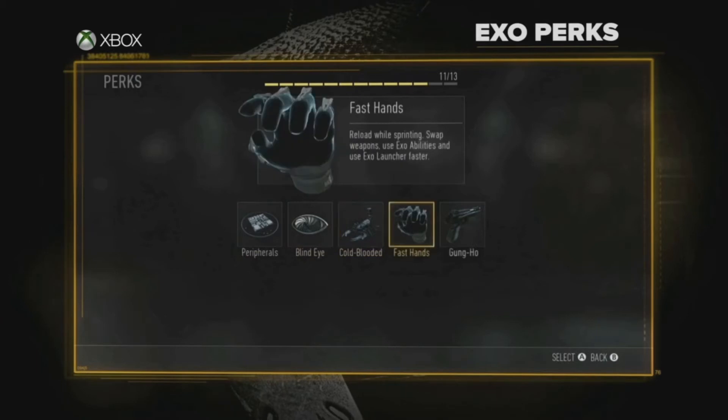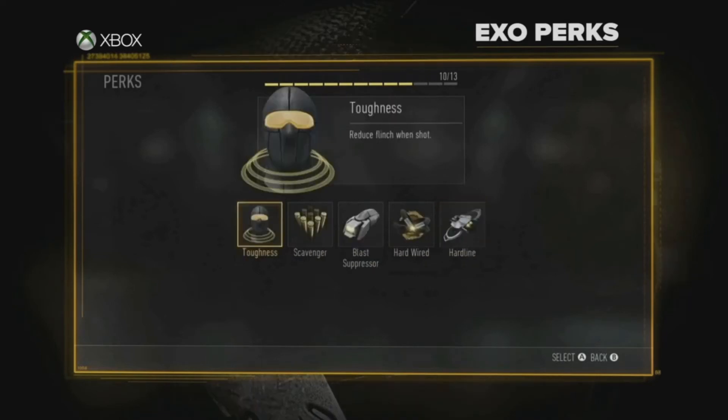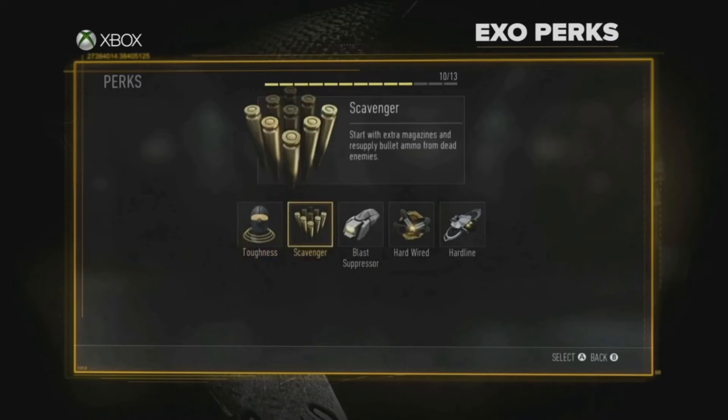The next one is Fast Hands — reload while sprinting, swap weapons, use exo abilities, and use the exo launcher faster. After that is Gung-Ho, which is actually a brand new perk — you can fire while sprinting and sliding. I'm really excited about this one; I know a lot of people are going to be using it. The next one is Toughness: reduced flinch when shot. Everyone uses Toughness — it's a very, very good perk.